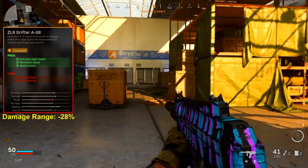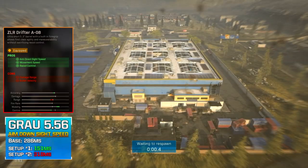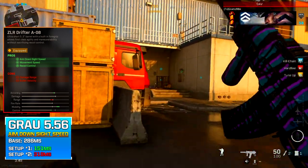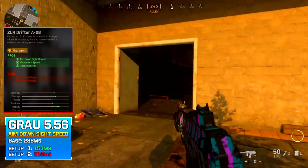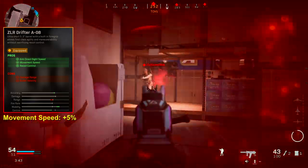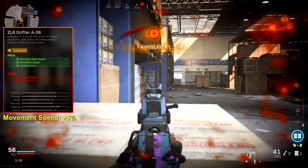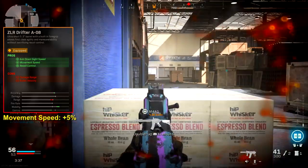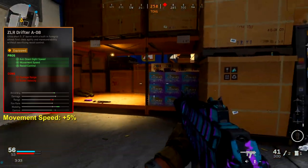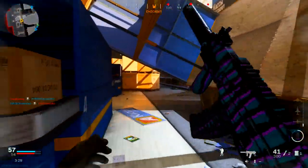The Drifter barrel brings aim down sight speed to 151 milliseconds from the base 286 milliseconds, and movement speed becomes a whopping 5% faster than base. This is actually a pretty OP attachment, and that's why I highly recommend using it. That mobility increase is what makes this weapon really viable and fun to use.